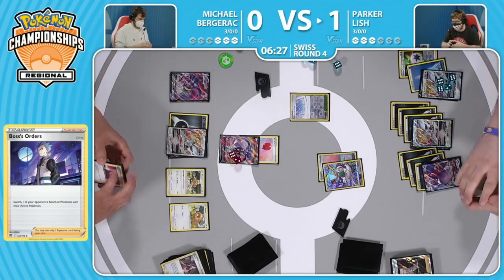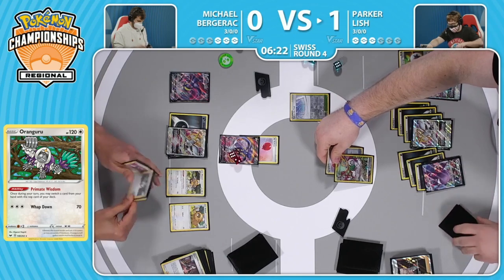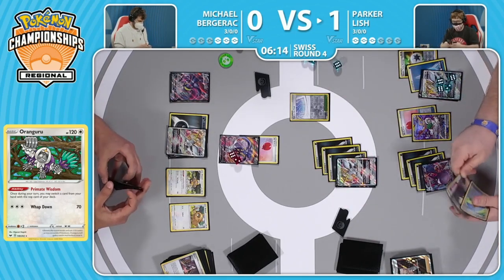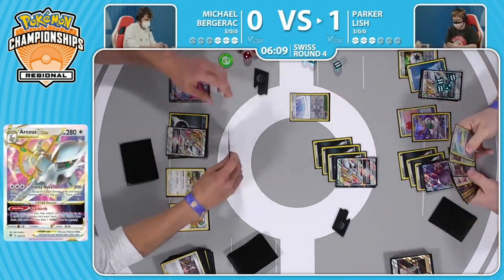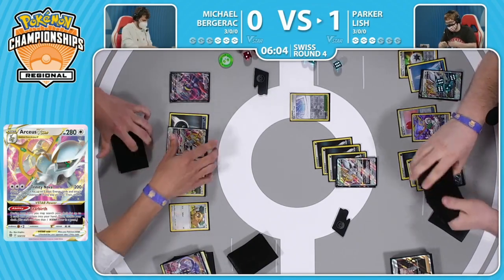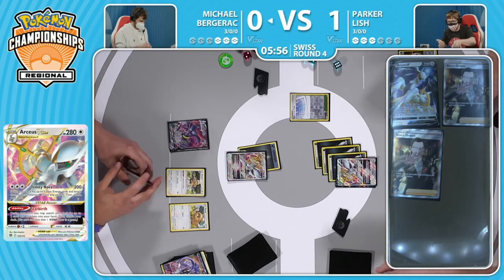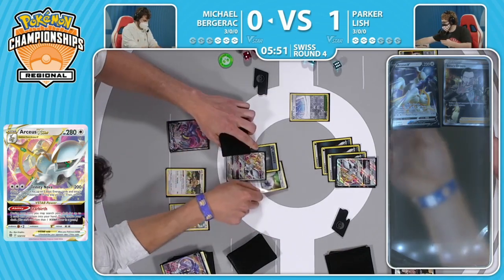It looks so juicy over there on the bench - so much damage on it, that's two prize cards that Michael's definitely counting on. Parker did find the last Boss's Orders in his deck, so brings up that Malamar V - will be able to take a knockout with any of the three Pokemon that Parker has on the bench. Brings up that fresh Arceus V Star, and with this we'll just need one more knockout. We know there's going to be a Boss's Orders in the two prize cards that Parker takes, so if Michael doesn't disrupt the hand, it is game over - match over. Parker's going on to 4-0.